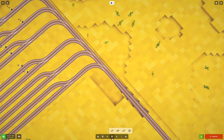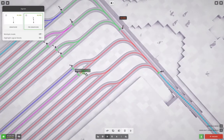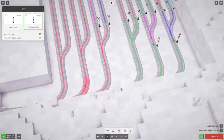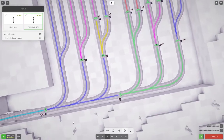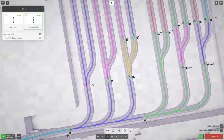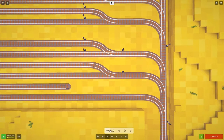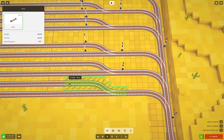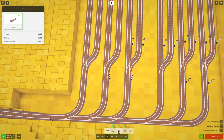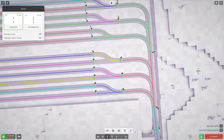Now what do we do? Signals. We need a pre-signal here and a pre-signal there. And a pre-signal here, here. We need to come off of here. There we go. Then we need regular signals here, here, here, and here.